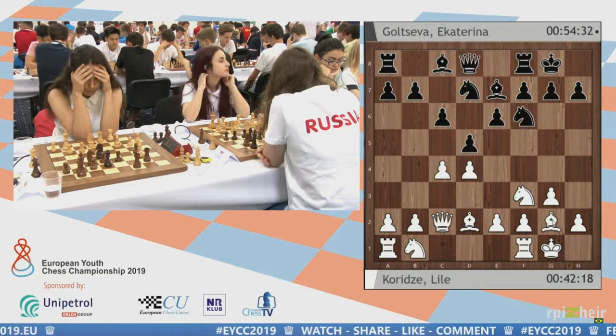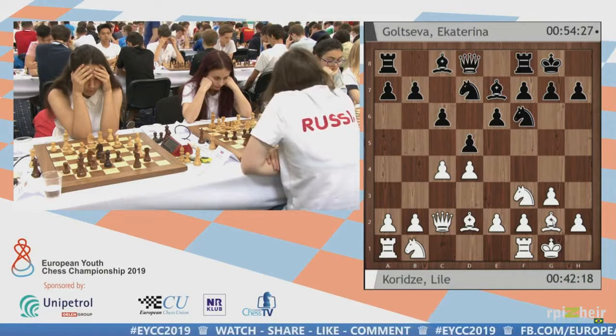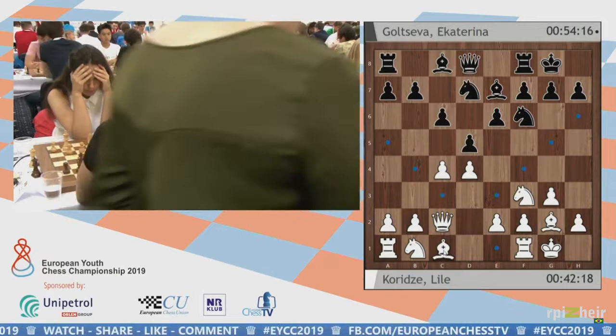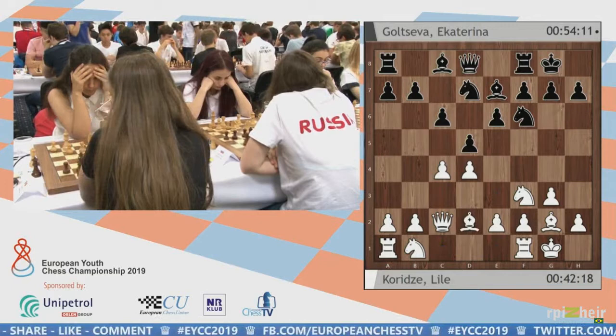Not now — Queen c2, c6. This is a theoretical position, definitely a heavily theoretical one. Bishop f4 is the move. Can White simply go Knight bd2 and e4? Well, now he's a tempo down. It costs him a tempo — Black's Bishop is on e7 where it should be, and White has lost time.